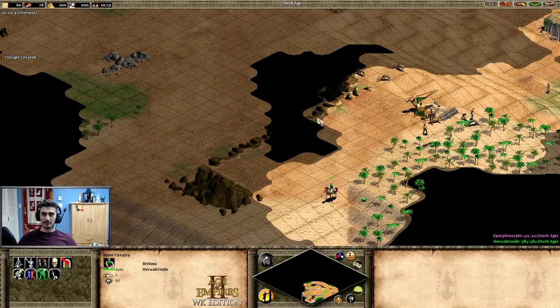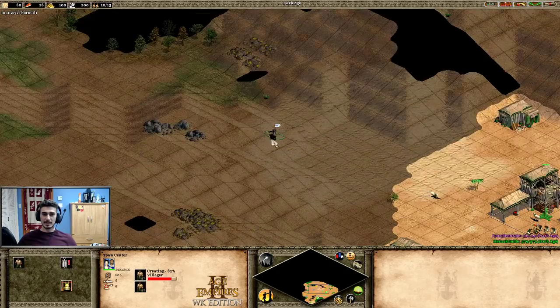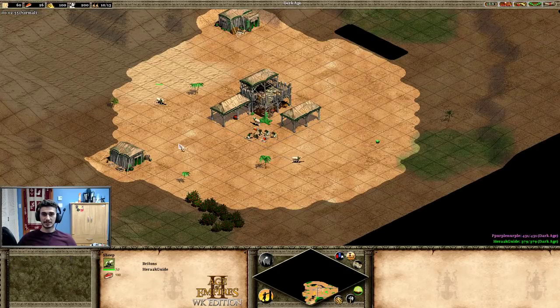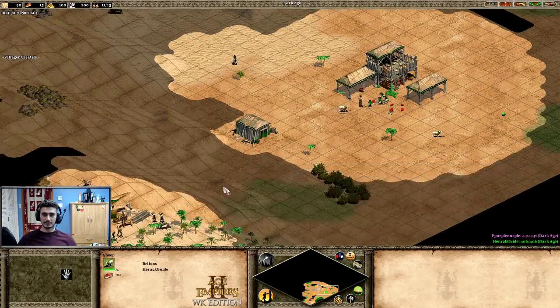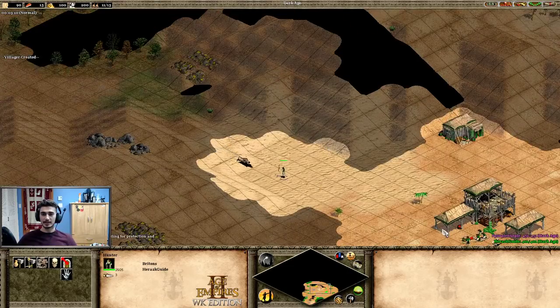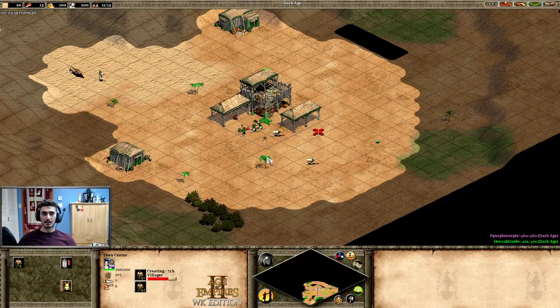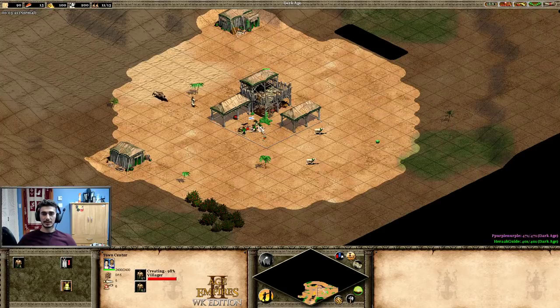Going back around to maximize surface area my scout covers in the early game. I have foreign wood — this is a standard archer build. It could also be men-at-arms or a drush, but I'm keeping those more complex builds for later in the series.